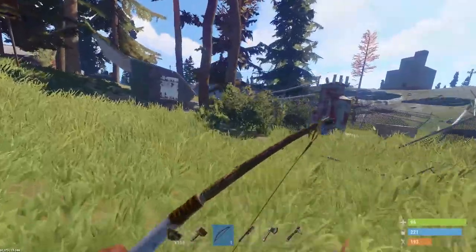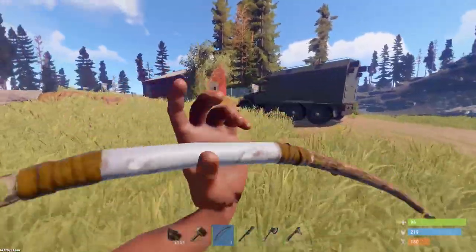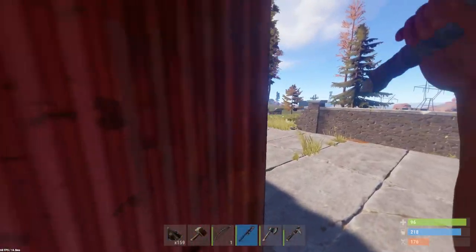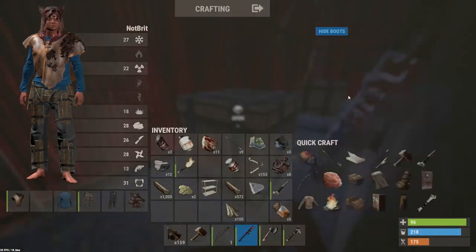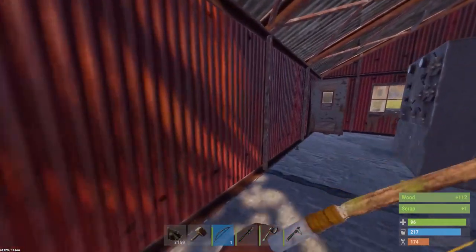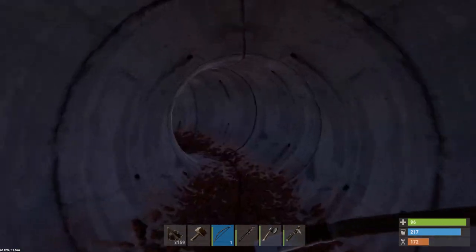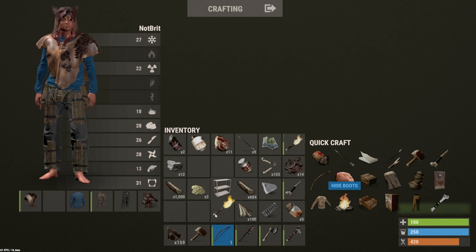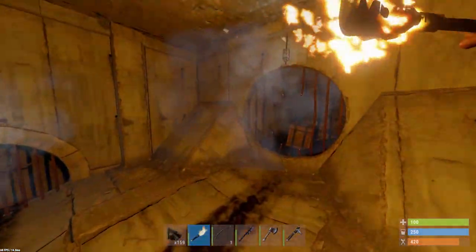We're actually near the rad town - we might as well check it out. Do I get rads here? There's a couple of boxes. Water - not really necessary, but okay. A spring - hell yeah! We should be able to make a gun soon. Let's check down below - there should be something here, hopefully it hasn't been looted. It's dark but I've got my torch. Nice, I reckon we'll definitely be able to make a gun soon.